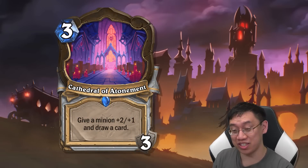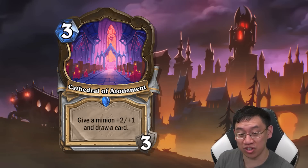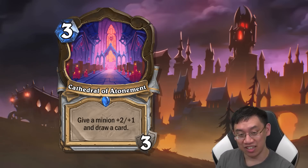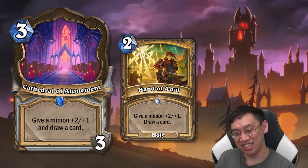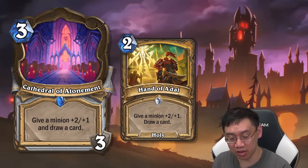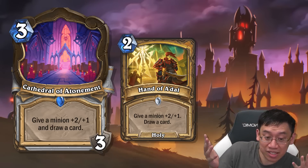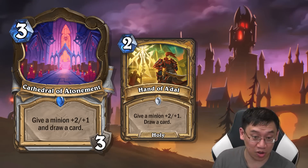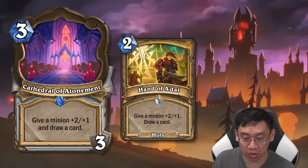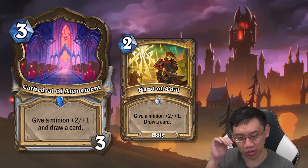Speaking of strong locations, how about this Priest one — Cathedral of Atonement, three mana: give a minion plus two plus one and draw a card, three uses. This is Hand of A'dal except you get three Hand of A'dals for one more mana. The only catch is that you're playing this in Priest, which is not well known for its minions, but probably play this with a Naga zoo type deck or quest Priest.